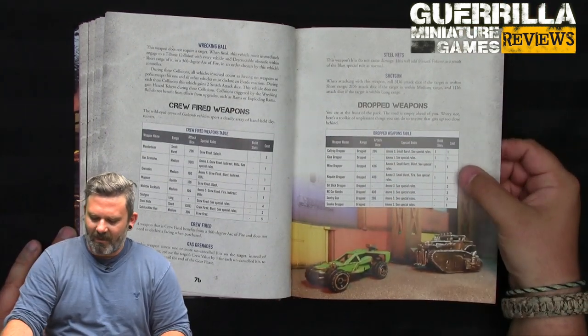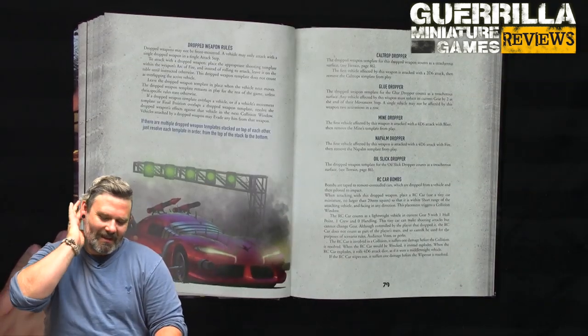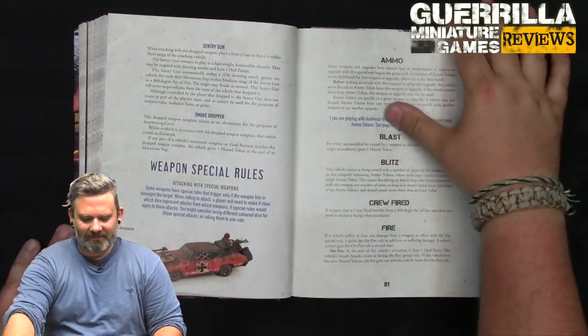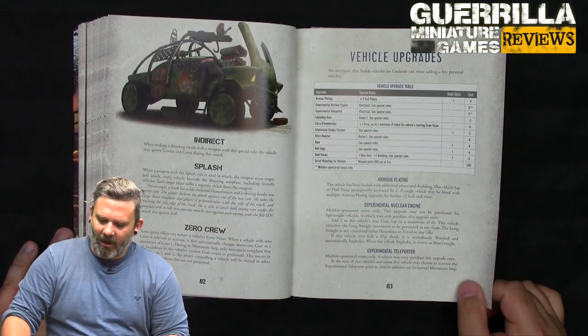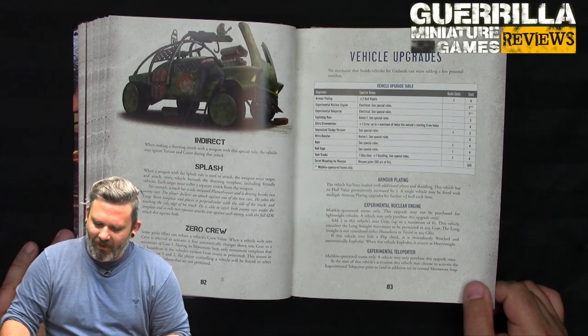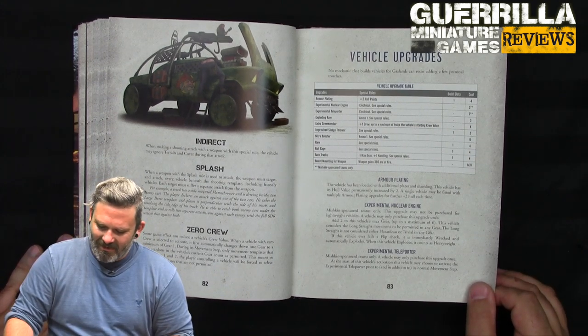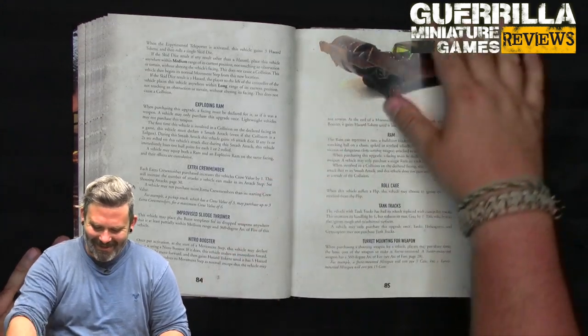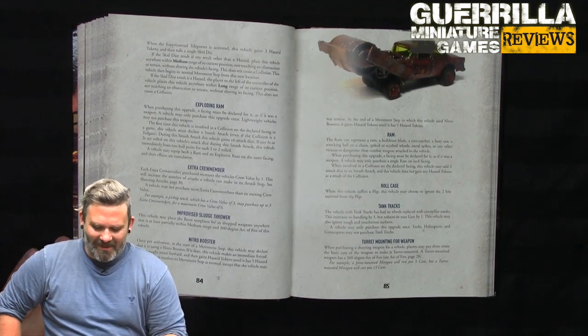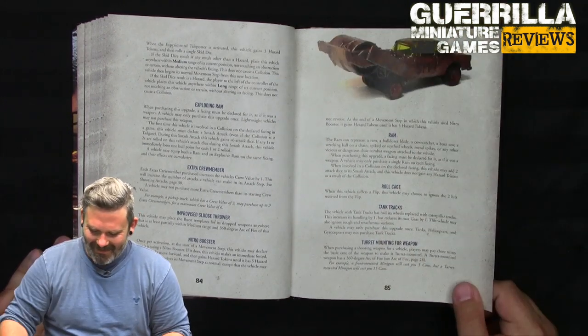Drop weapons include caltrops, napalm, RC car bombs, sentry guns you can drop to shoot other people, and smoke droppers. Vehicle upgrades include armor plating, nuclear engine, teleporter, and the new improvised sludge thrower — which lets this vehicle place the burst template for its dropped weapon anywhere at least partially within medium range and 360-degree arc of fire. Hilarious: it just throws sludge at people.